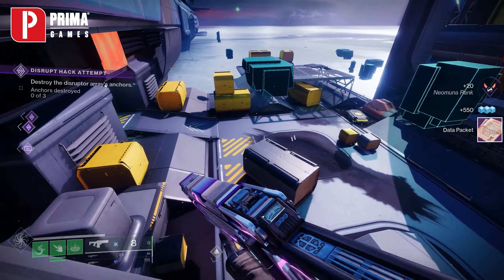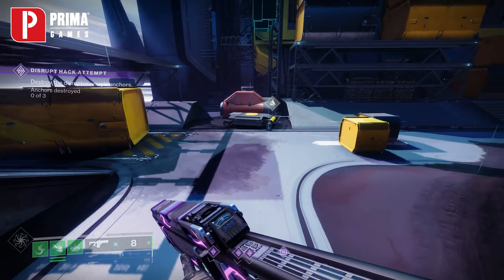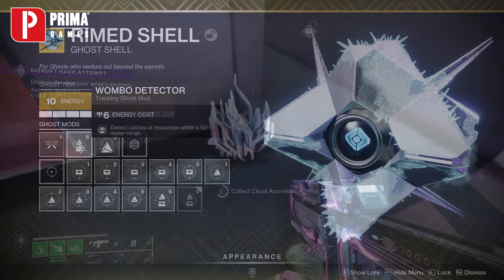If you want help finding them and having them pop up on your radar, just make sure you have the correct mods attached to your ghost. There are mods that will show you the location with those handy little icons on screen.